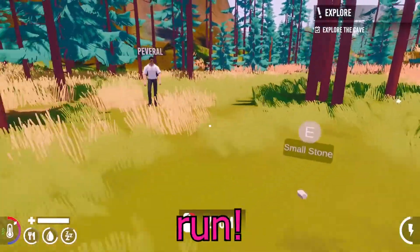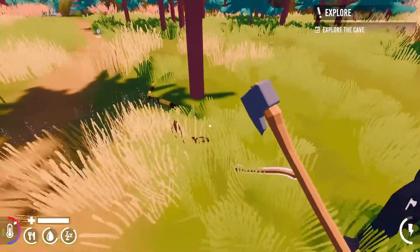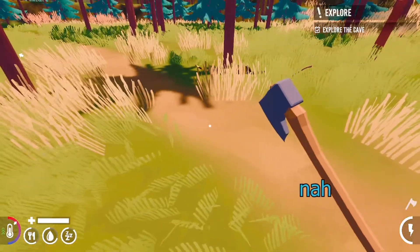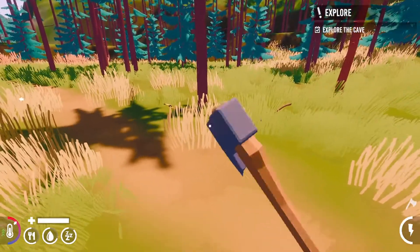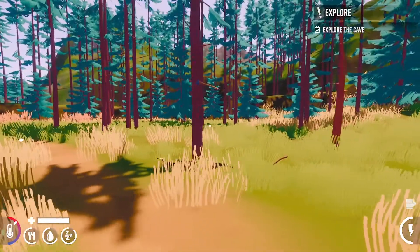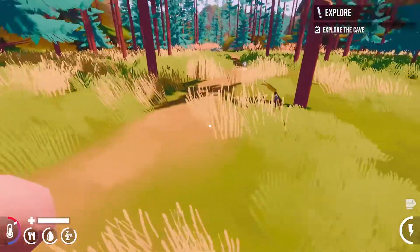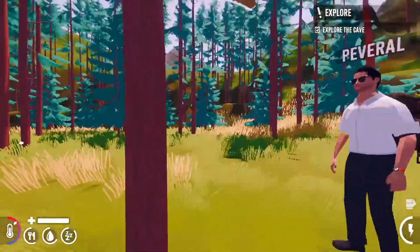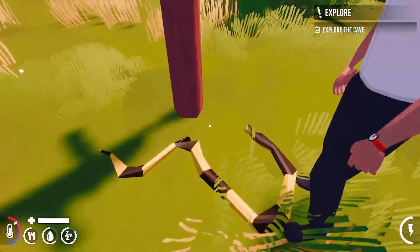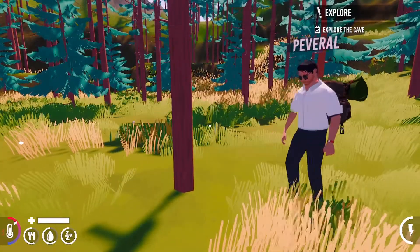A snake, baby! Run, run, run! F to fight mode. I have to pick it up. Is his inventory full? Is he dead? Nah. How do you fight it? I think I hit it. This says inventory full when I try to pick it up. The snake? Yeah, it's got an E. I got meat!